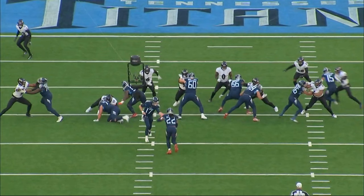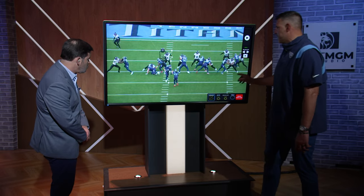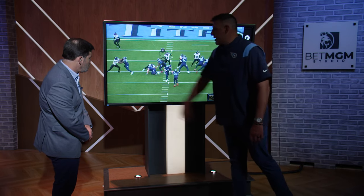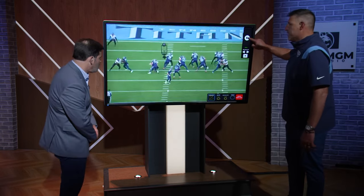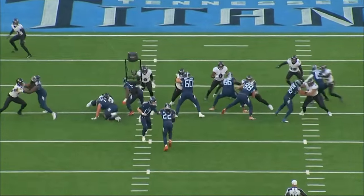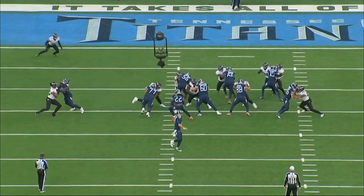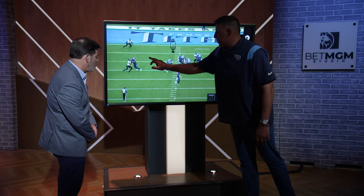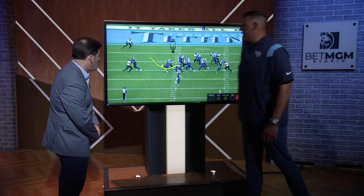Derek can go frontside, he can bounce — he's bounced on the corner so many different times where he's stiff-armed guys. And in this case, very rarely does he go out the back door, but you're going to see Peter get back up. The three-technique is responsible for the B-gap. Peter gets back up, he peeks — plays a little peekaboo right there — and then Derek is able to circle him up. And you're going to watch DeAndre Hopkins.